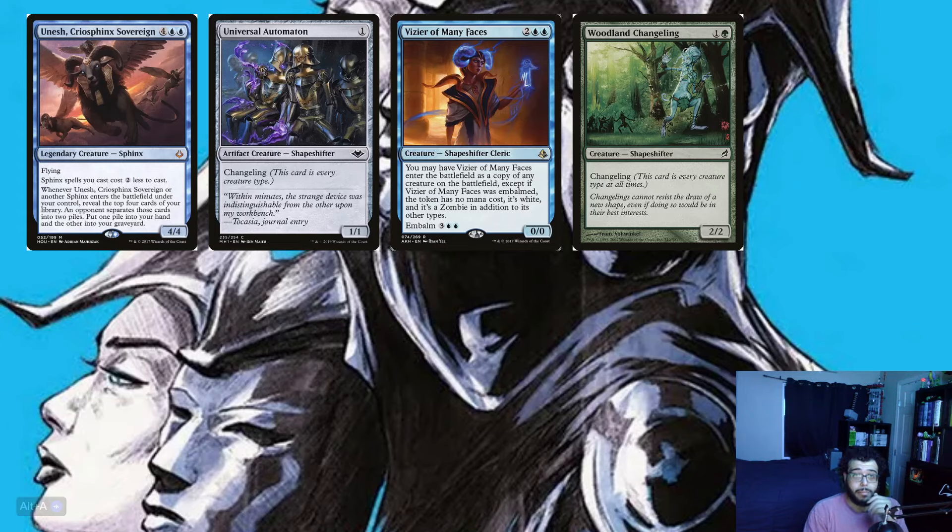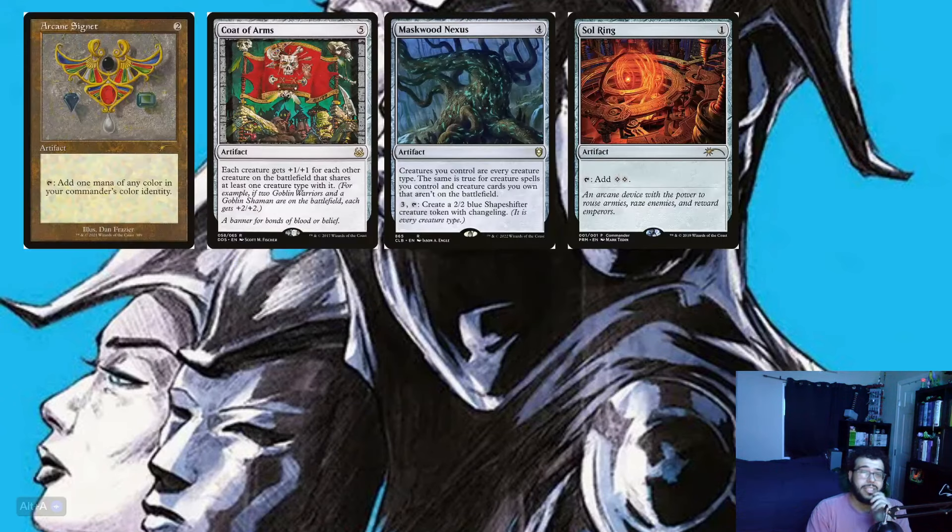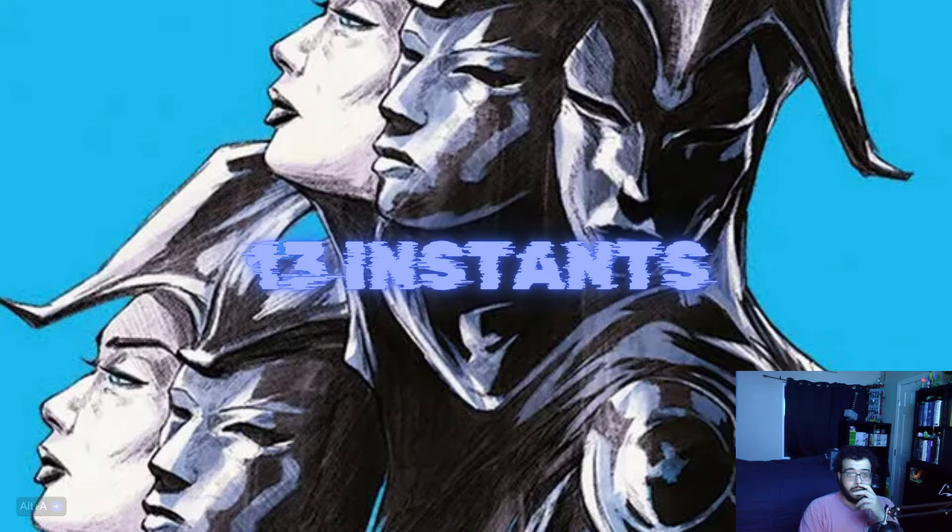Let's dive into the artifacts, and we're only running four: Arcane Signet, Code of Arms, Maskwood Nexus, and Sol Ring. We have two mana-producing artifacts. Code of Arms is pretty sweet in this deck because everything just gets really big. Maskwood Nexus turns all of our creatures into every creature type and lets us create Shapeshifter tokens as well — a nice way to gunk up the board.